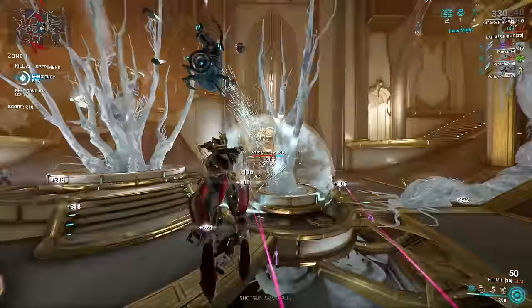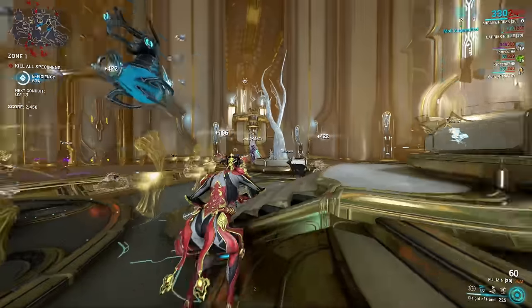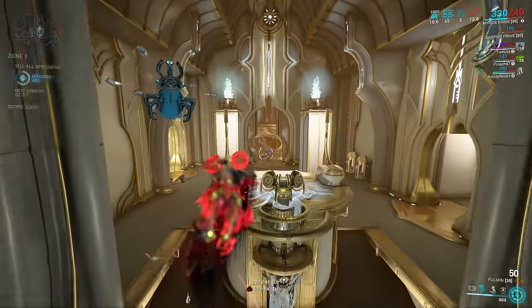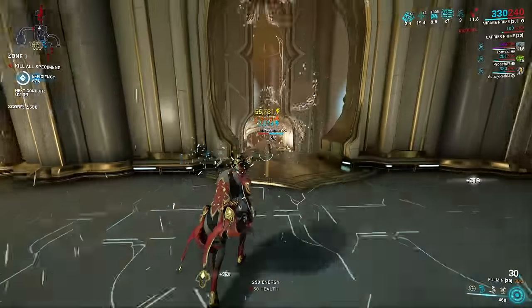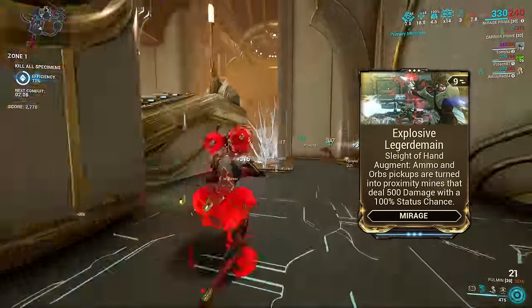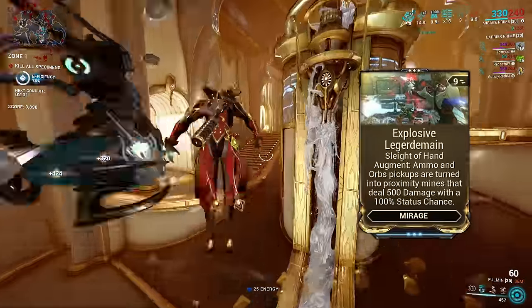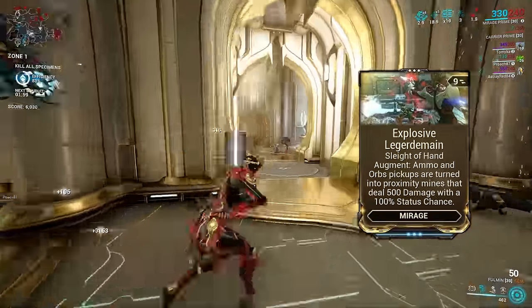When it comes to nuke frames, some take more setup or investment than others. Let's start with a very simple-to-use nuke with a Mirage build. Mirage can make use of the Augment Explosive Leger domain for her second ability. On cast, she turns all nearby pickups into proximity mines, dealing damage in a large area around each triggered mine.